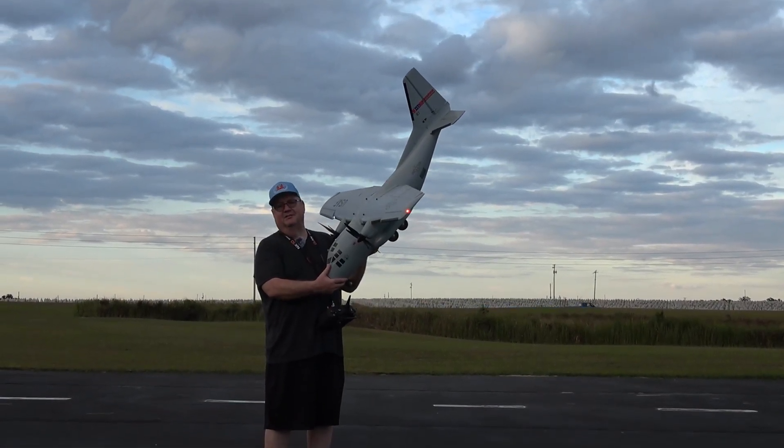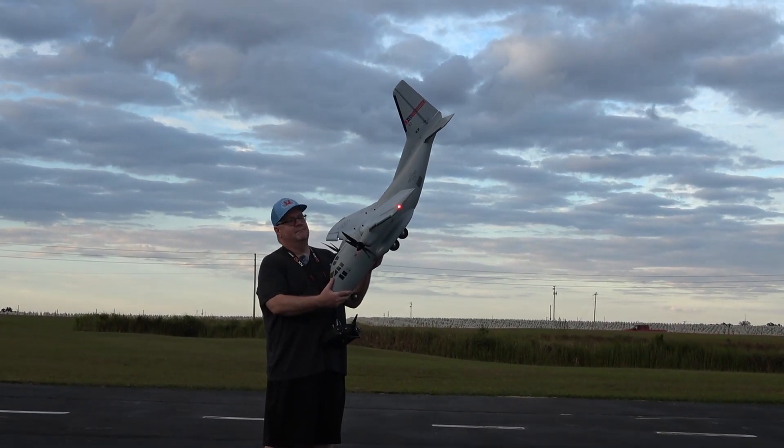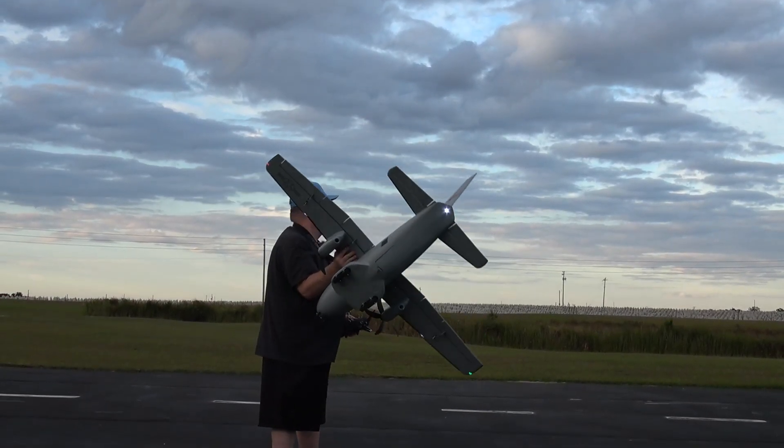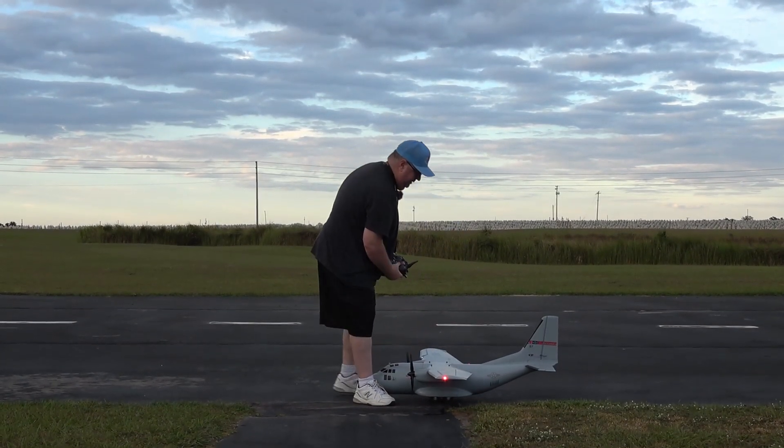Hey folks, back up to Loser C here, right here at the Avon Park at Mollens Club. Going to take up the EC1500 cargo plane, my E-Flight big twin, running the 4000 4S center.